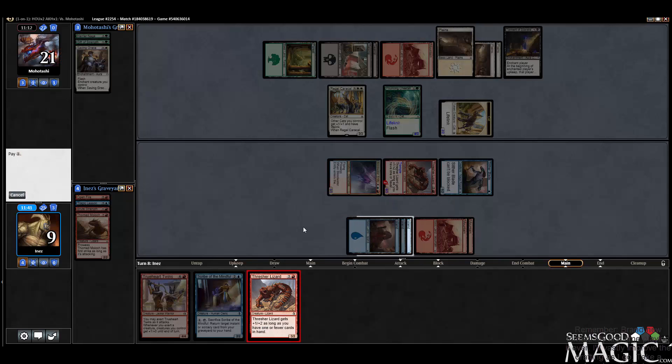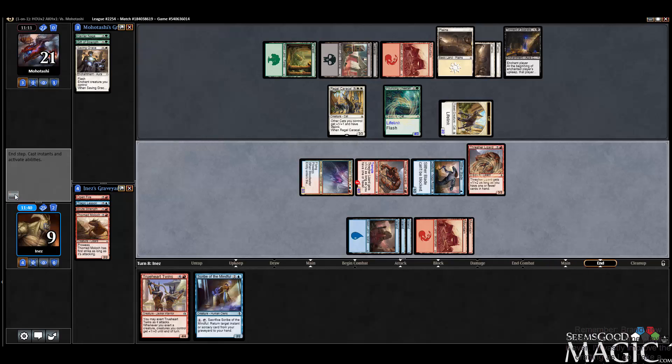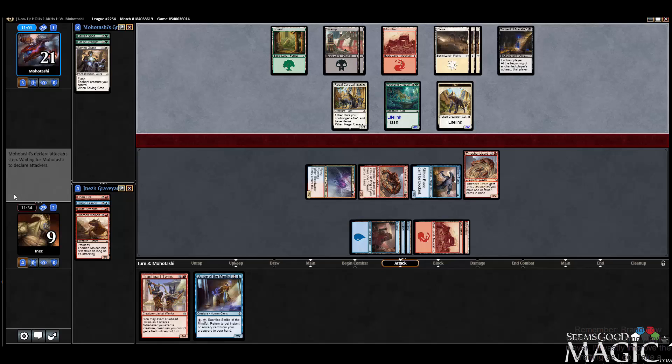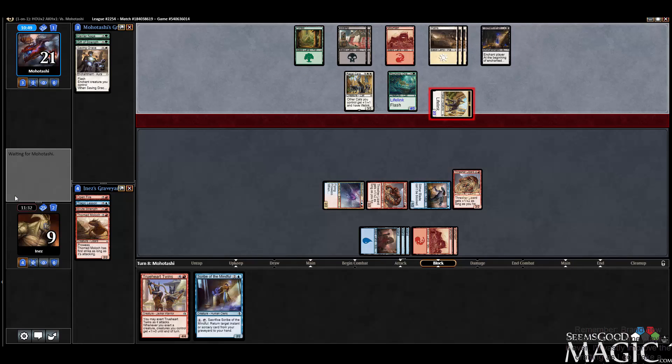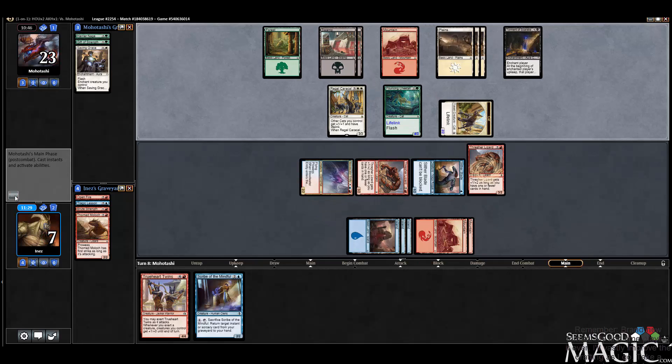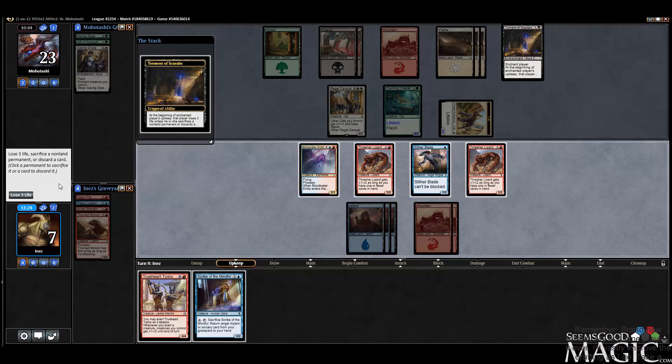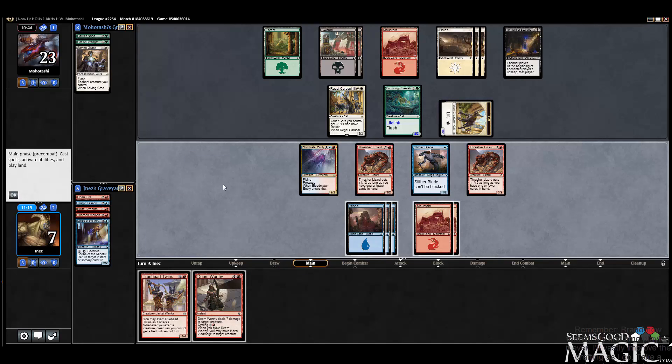So I guess I play this and pass. I'll block the Caracal if they attack with everything, because then the dudes get weaker. Granted I take six and I have to discard for the rest of the game — that seems okay to me, actually. Just attacking there — interesting. I'll take it. So we're going to start discarding now because our Thresher Lizards turn into big boys. We'll get rid of the Scribe. Because we've got to push damage through.